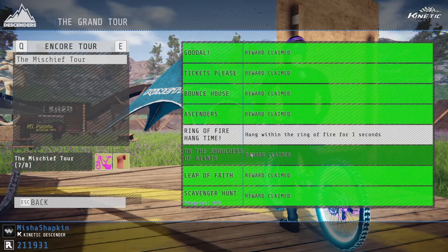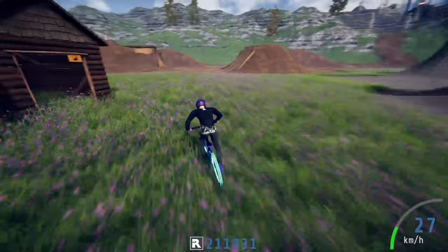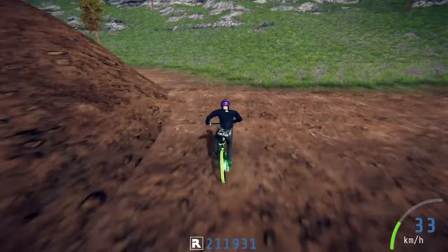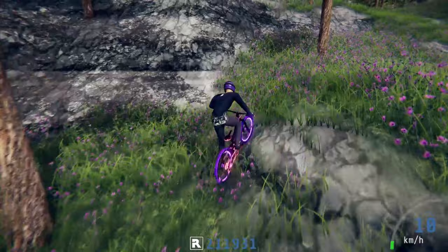So you want to know how to do the 'On the Shoulders of Giants' achievement. Starting from the helicopter pad, you want to go here and up this mountain. I've already done this achievement but I was so foolish I forgot to record it, so I can't show you the footage. I only did it on my like 10th attempt — I guess I got lucky.